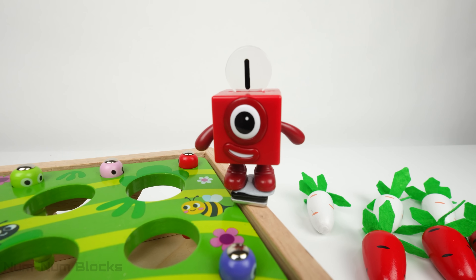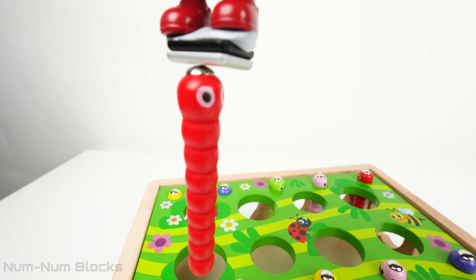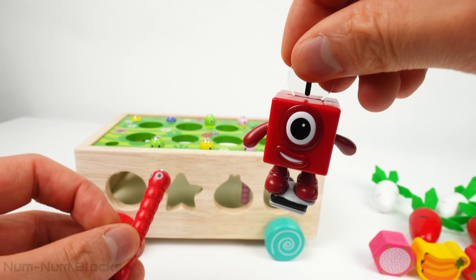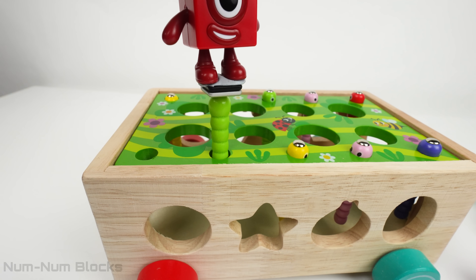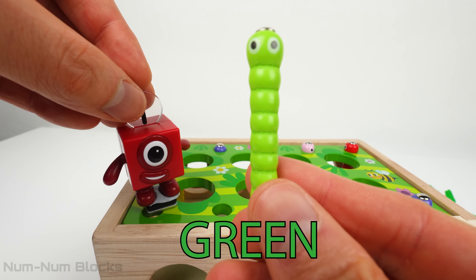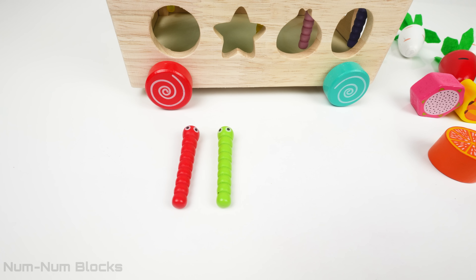I wonder what else is hiding in this garden. Let's find out. It looks like a worm. Number block one has picked one red worm from the garden. It looks like another worm, but this one is a different color — this one is green. Worms break down organic matter like leaves and dead plants, making the soil rich and healthy for plants to grow. We have one red worm and one green worm. That's two worms.